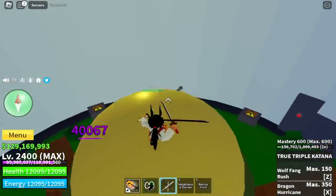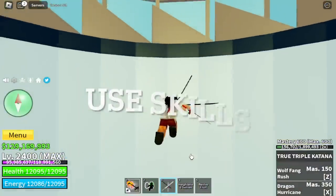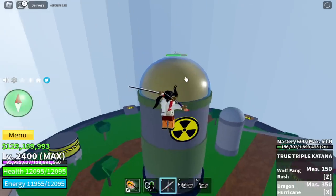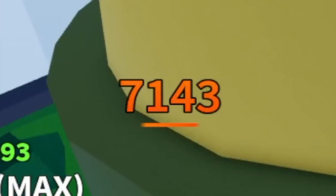But aside from that, this sword is really good. Now let's talk about the skills — it has two skills. The Z skill is the Wolf Fang Rush, and the second one is the Dragon Hurricane. Let's check the damage — X skill first. Let's total the damage: 7,143.